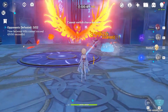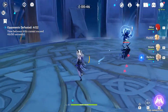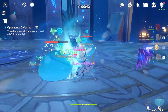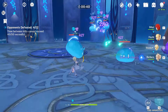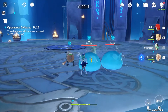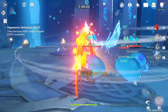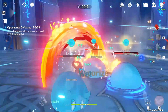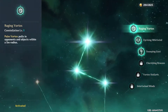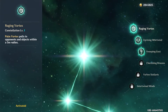Traveler's skill and ultimate are quicker to access than Sucrose's, but her ultimate pushes enemies away as the tornado-like attack happens. This is where I feel she personally falls short as you progress through the game. When fighting mobs, I want to keep everyone as close together as possible and combine all damage into a concentrated area, as most fights in the game are timed.